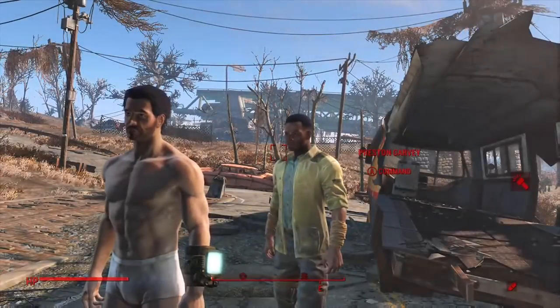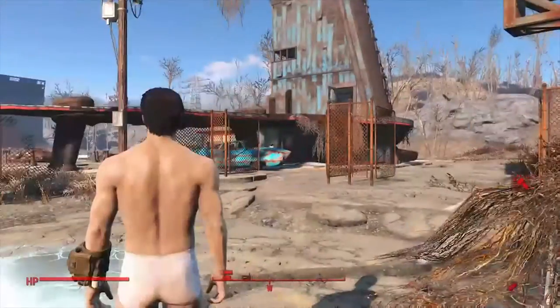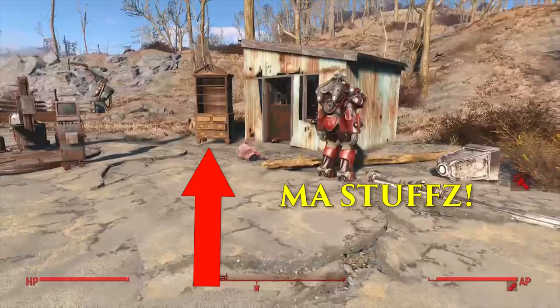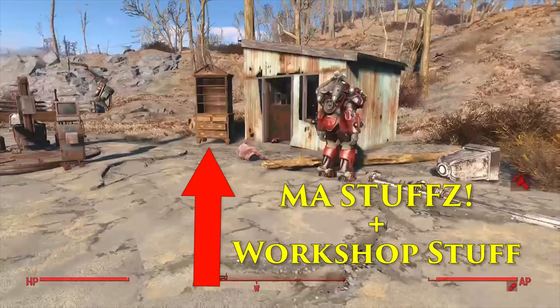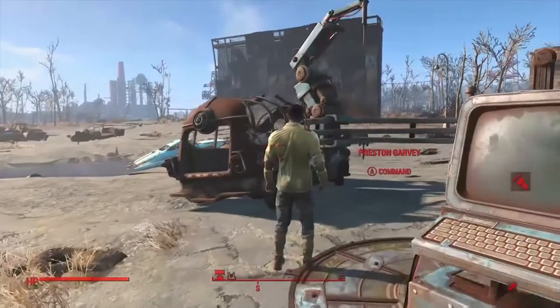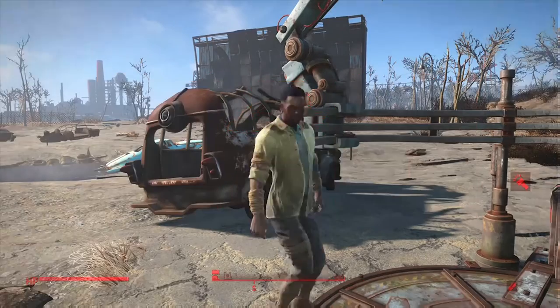Now, before you do anything, empty your entire inventory into a container, trunk, or box, or anything like that. Also, empty out your entire workshop. Then you want to position your companion as close as possible to the robot workshop.